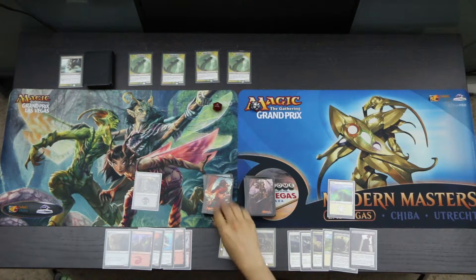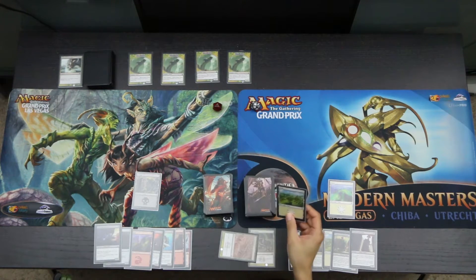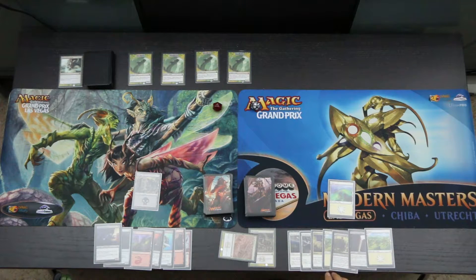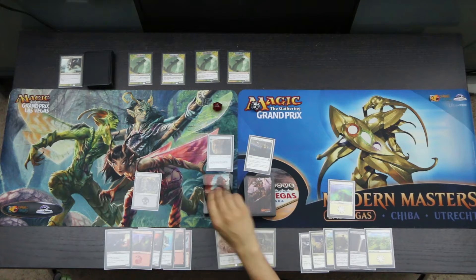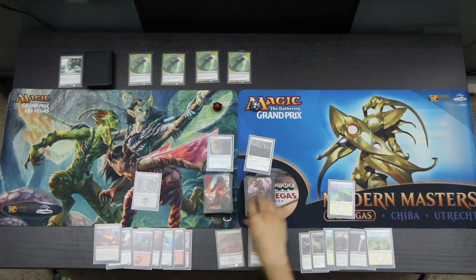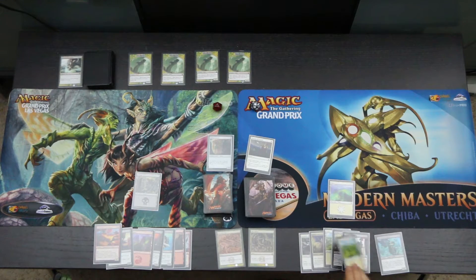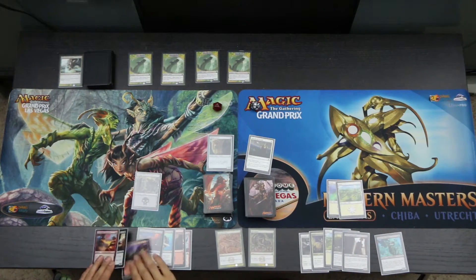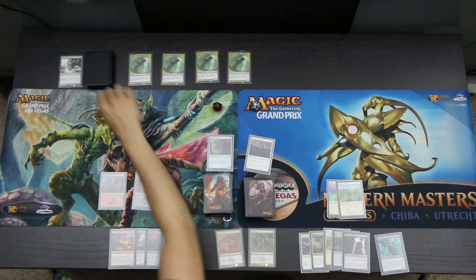At the end of the turn, we use the Harvester. Ingrath draws a Grasping Scoundrel and Vraska draws a Plains. We discard the Moment of Triumph and the Gilded Sentinel, then untap and draw. Vraska draws a Storm Fleet Pyromancer and Ingrath draws a Queen's Bay Soldier. We play the second Plains and a Mountain. Because we cannot cast spells this turn, we pass back to the Hydra.